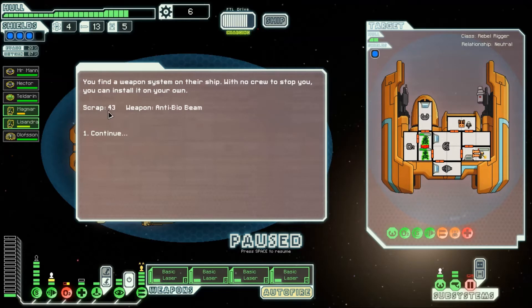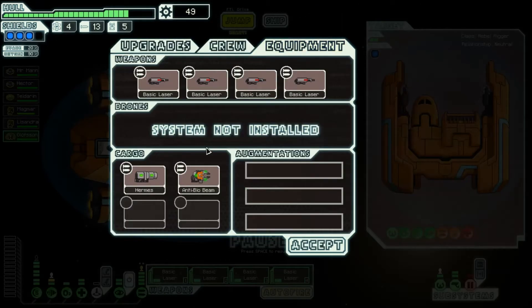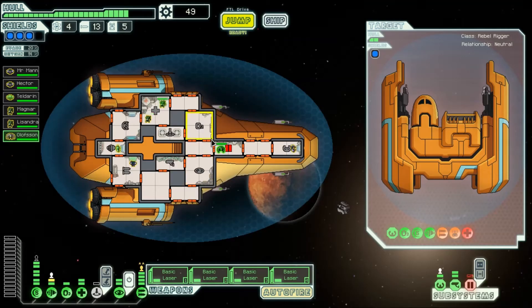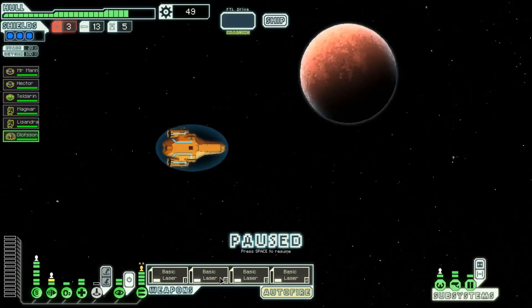We get 43 scrap and an anti-bio beam, which does 4 damage to any being that it passes through — so that is a lot. That's great for the giant alien spider choice from a long time ago; you can actually specifically target them and kill them with your anti-bio beam. But we're going to stick with our basic lasers because we need the shots to take out shields. Their shields will be increasing to 2s and 3s now — which sucks for us. We need to find some better weapons.